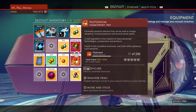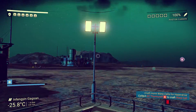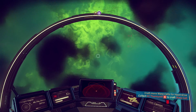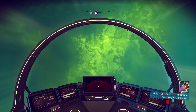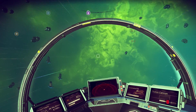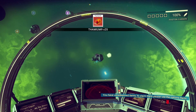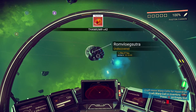Do I need to charge anything on my ship? Nope, ship's good to go. Let's get in there and take off - into space we go. To the green, awesome looking space. So we can blow these up for thamium 9. I don't remember how much I needed, but it shouldn't take me long because these give quite a bit of it.